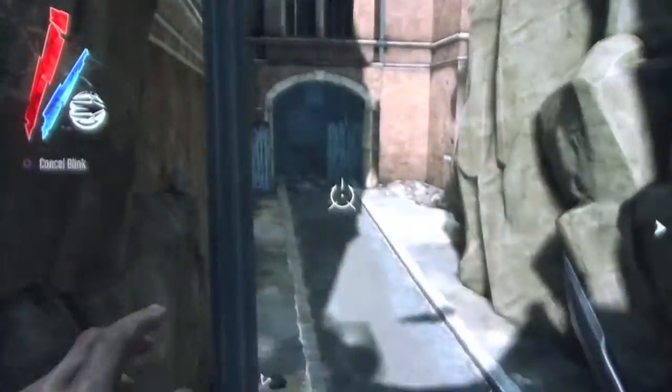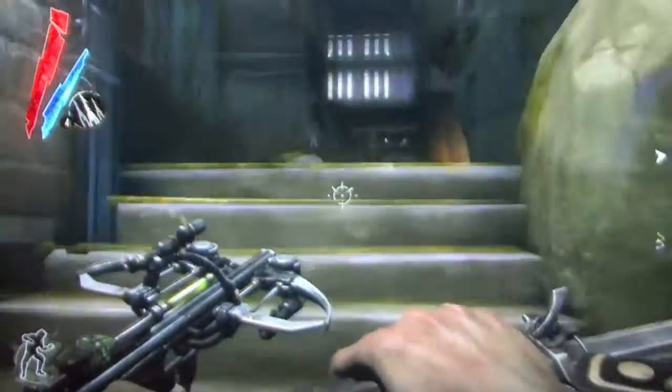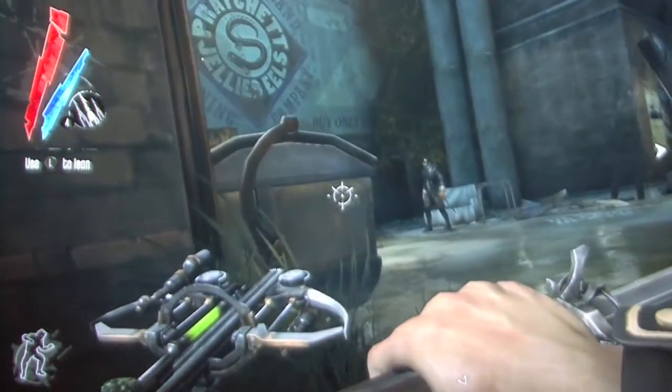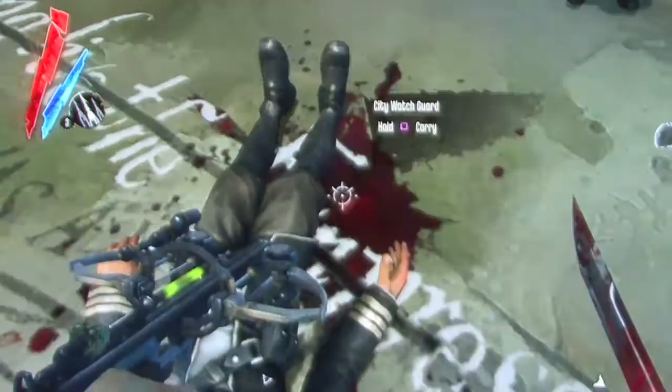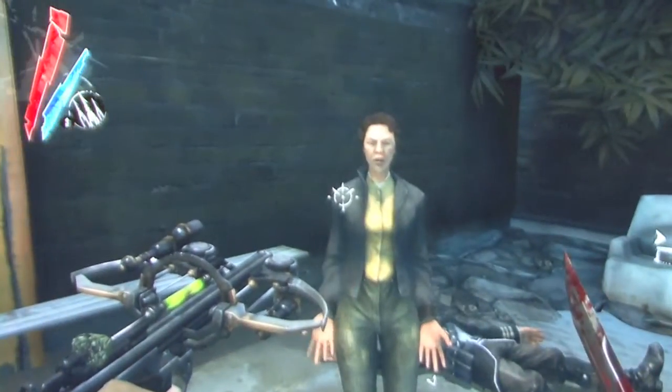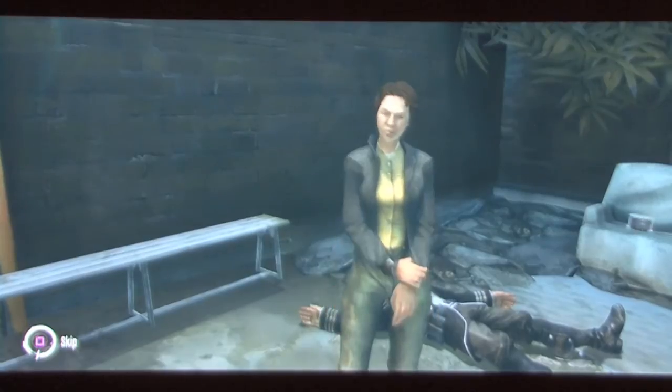In this video, I'll be showing you how to get into the art dealer's house and open the safe found inside. The first step will be getting the key to the art dealer's house. You get it from this woman who's being harassed in this alleyway by two city guardsmen. Once you take care of the guards, the woman's thankful that you rescued her and in turn gives you the key to the art dealer's house.